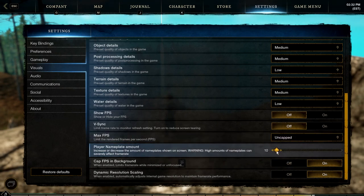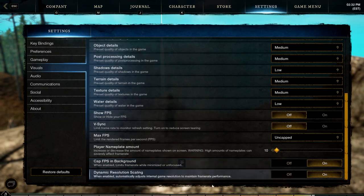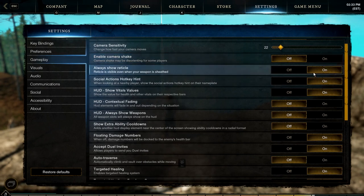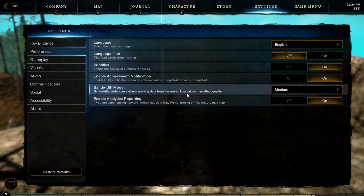The player nameplate amount is kind of a mixed bag — some people say it helps your FPS by lowering it, but I haven't seen any discernible difference. I do leave on cap FPS in the background, so when you alt-tab out of your game, it isn't trying to run full speed. I also leave dynamic resolution scaling on just to give you that little bit of FPS boost. If you go up to your gameplay tab, make sure enable camera shake is off — it's just annoying. A few bonus tips for network lag: under the preferences tab, you can set bandwidth mode to low, and you can turn off enable analytics reporting. Both of these will cut down on the amount of packets sent and received from your PC.